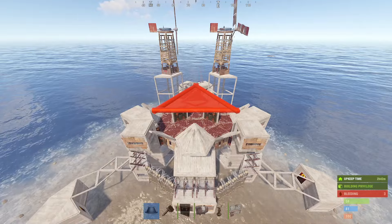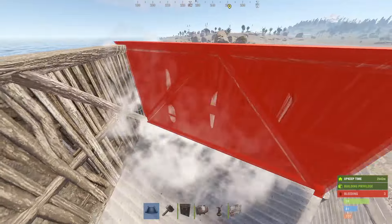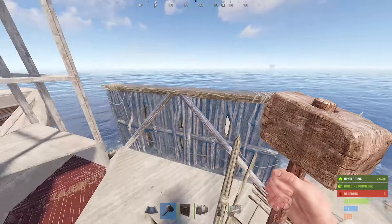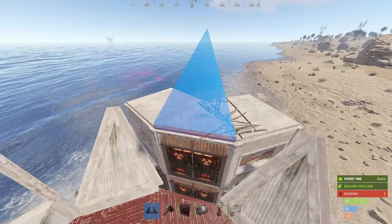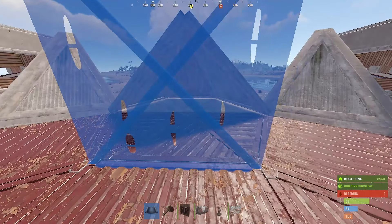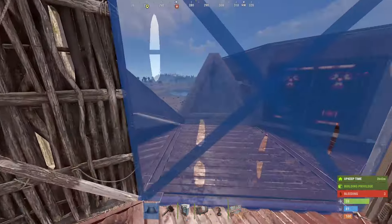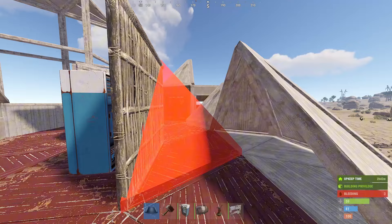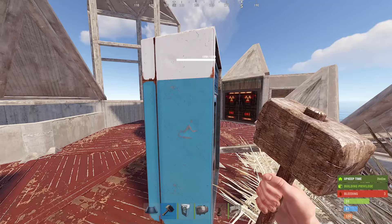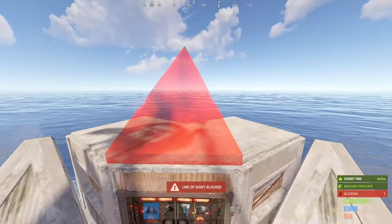I just want to show you one or two things you can do differently with the roof if you prefer. On here I have triangles, but if you prefer you can have turret pods on here like that - have your turrets there rather than the triangle. The reason for that is you might want to put a wall, vending machine, and use that as a vending machine bunker, and then have a working vending machine that is available by drone. That's entirely up to you. But this is it - this is your base complete. Thank you very much for watching.